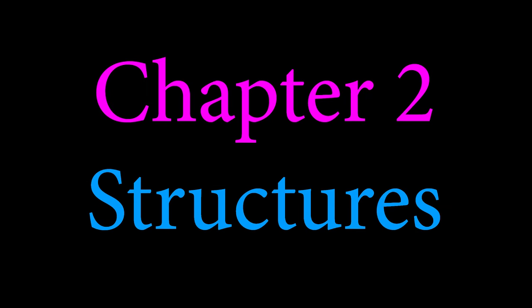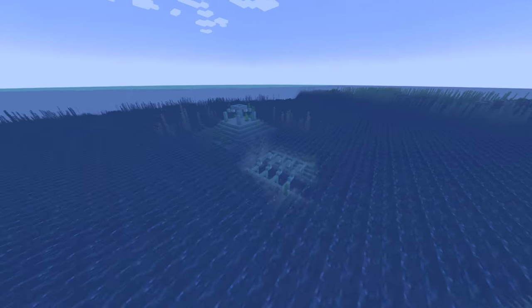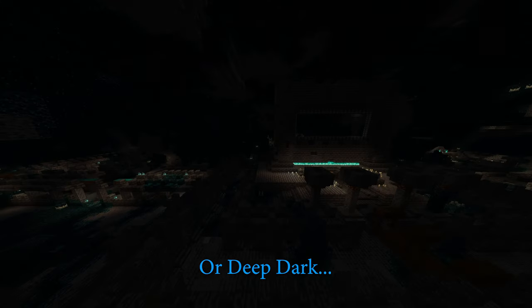There are 4 main structures required to execute 'How Did We Get Here'. Try to find the structures as close to spawn as possible — it will be a time save later. Make sure to build a nether portal at every structure except the village, and note down the nether coordinates of the portals. You will need a pillager outpost alongside a village, then an ocean monument, and of course an ancient city.